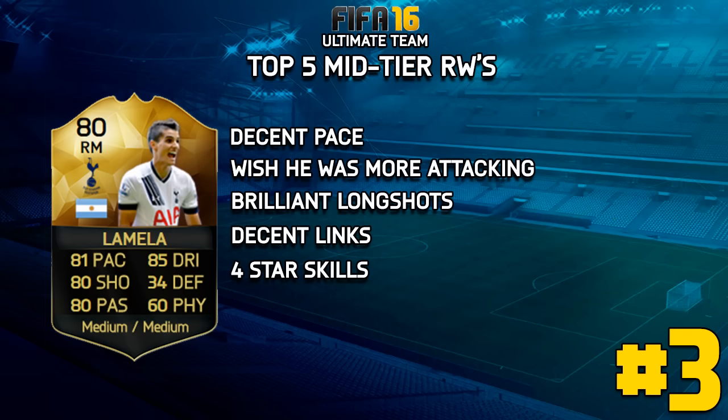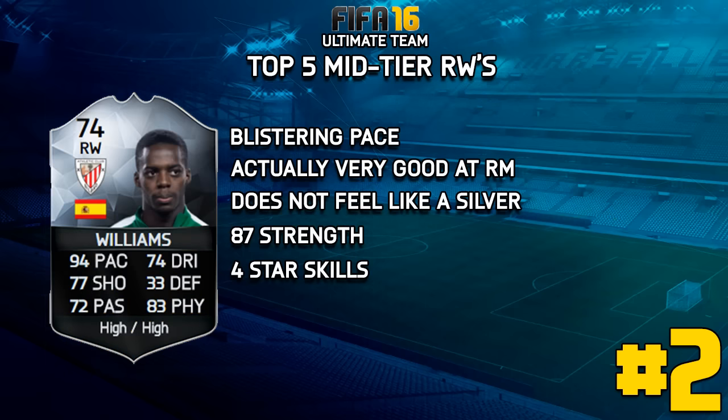Number three is going to be the in-form Erik Lamela. He was a little bit higher up in my affordable in-forms and he's just such a good card. He really is, but he does get outshined by a couple of players. His pace is good. The only thing I don't like is his work rate, but generally speaking his long shots are great, his free kicks are decent, he's got good links in the BPL, four-star skills. His crossing is actually quite good as well, which is also a big plus.